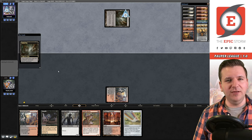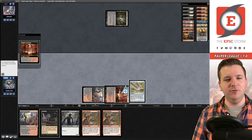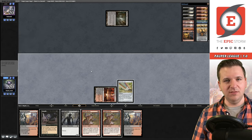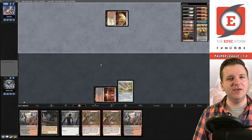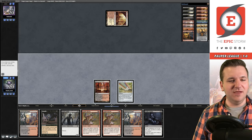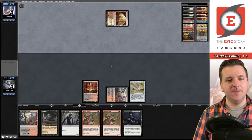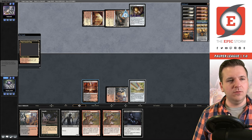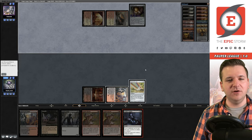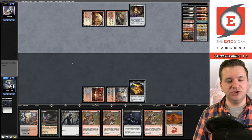We play Bridge and pass. Opponent plays Bojuka Bog — a little offensive. Actually they probably had a bounce land and just picked it back up — they likely didn't want to telegraph that, but it's not the end of the world. We play Bridge again and plan to cast Deadly Dispute on their end step to look for First Day. Opponent plays the Golden Egg.